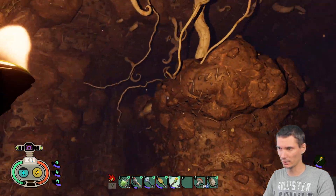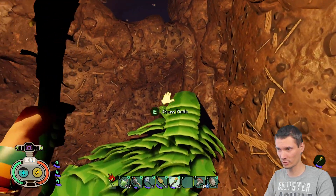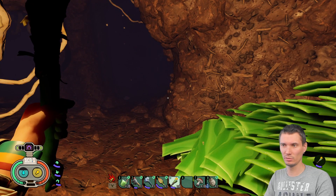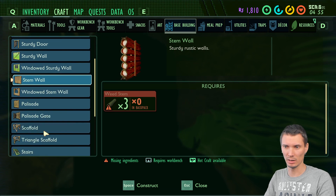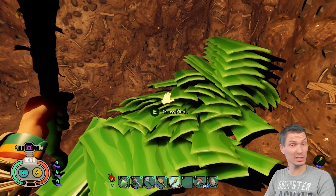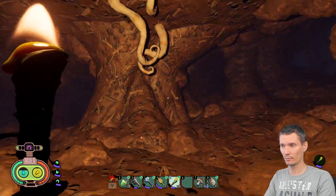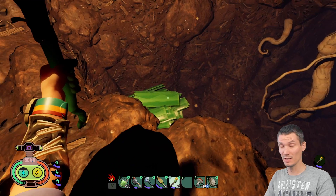Long story short, there's a backend in the laboratory — not much of a spoiler since that's literally the second task: check out what's happening in the lab. This is the backend, and as you notice you cannot scaffold or build anything — no building allowed. But what is allowed is to bring things with you, so that's what you do: make a huge pile, get on it, and that's it.